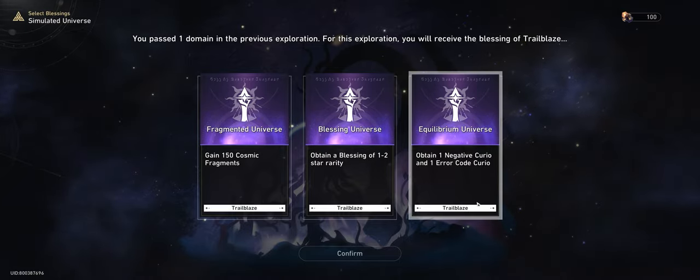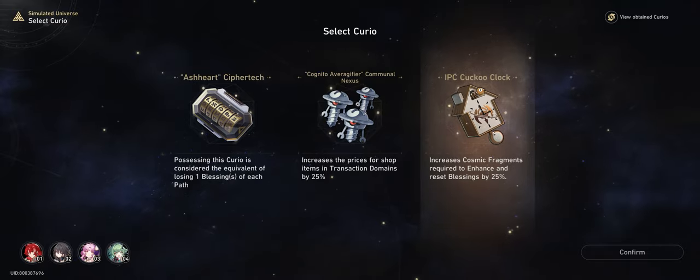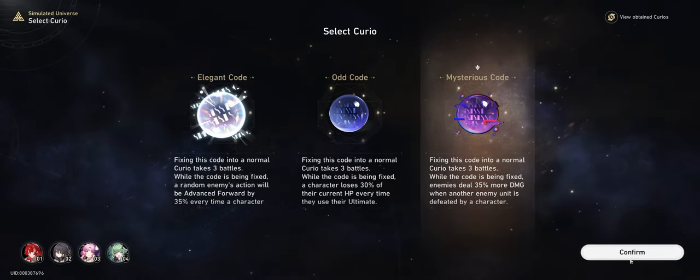This can either be obtained as part of the starting options that have you pick up a negative courier. Alternatively, you can also run the die phase general hesitation to obtain a negative courier. Keep in mind that this needs to be a Cuckoo Clock type negative courier.